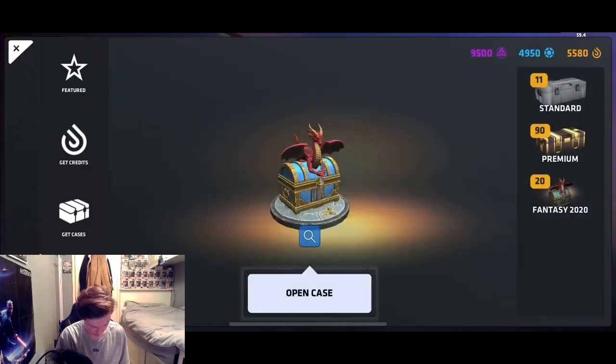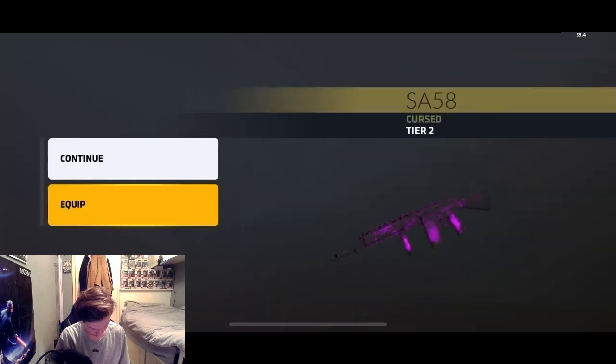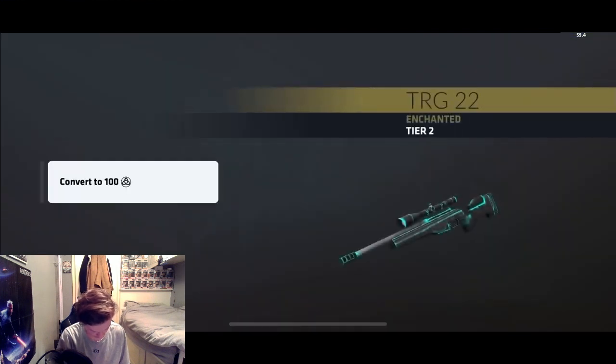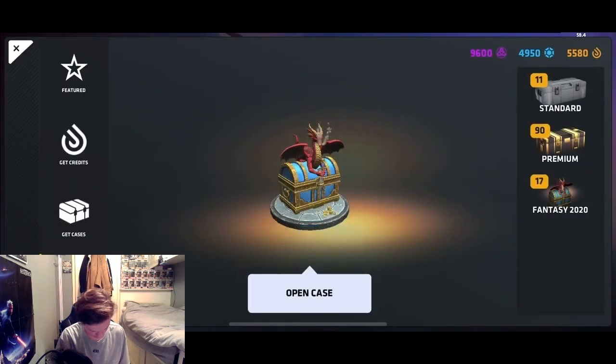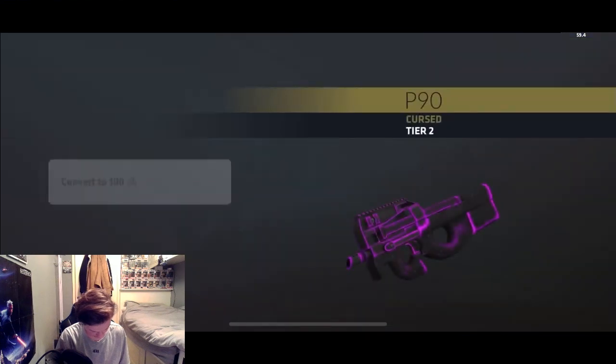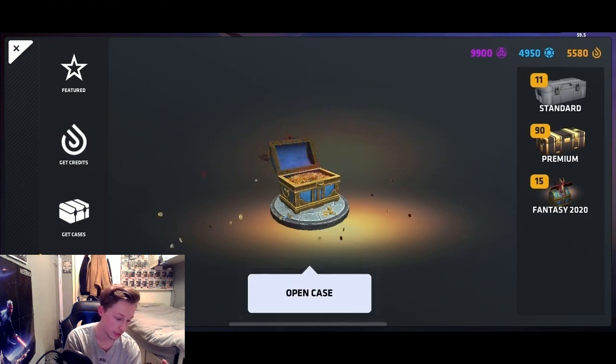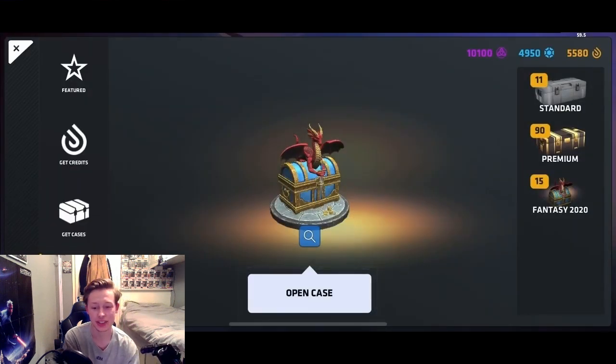So we get the AK - let's add it to the dupes. Open case. I'm surprised we haven't even got a tier 6 yet. Still guys, still. Open case - come on. Convert. Open case - 15 more after this.